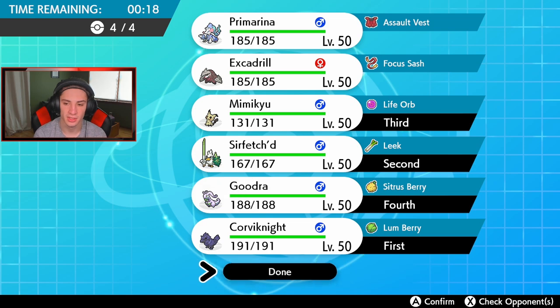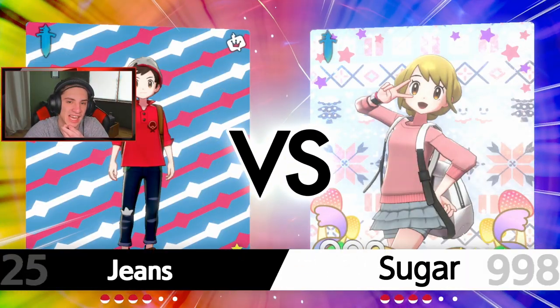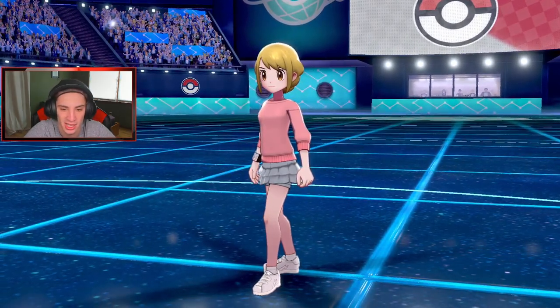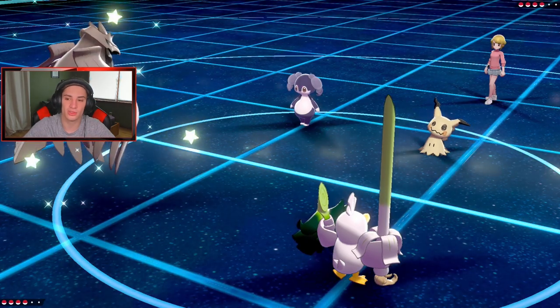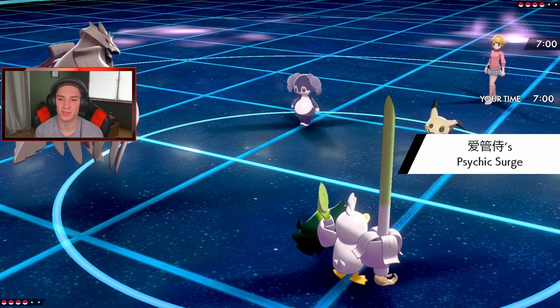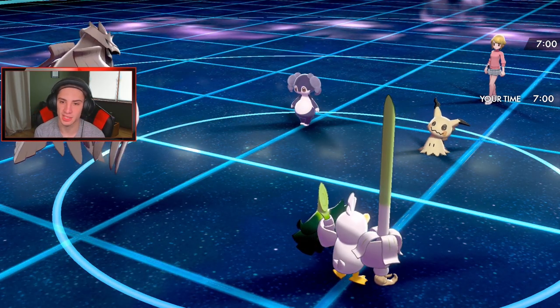Let's lead Sirfetch'd — let's get it! I'm running Goodra with the Sitrus Berry instead of Excadrill because I wanted a special attacker up in here. He doesn't have a lot of specially-weak Pokemon so Stealth Rock isn't too much concern. I'm just so worried about either the Belly Drum happening or letting that Diggersby set up, because even without a sword stance this thing probably hits like a truck anyway.